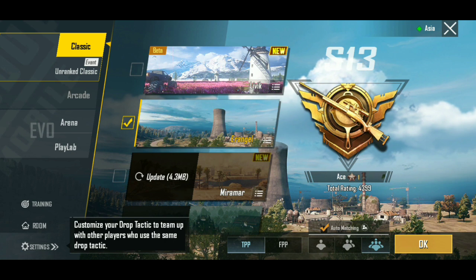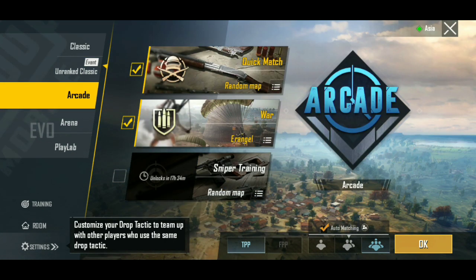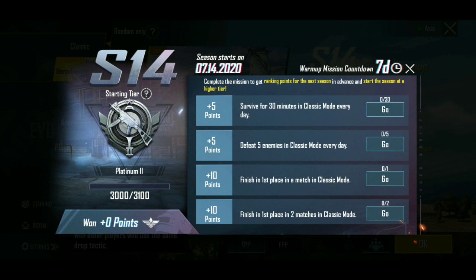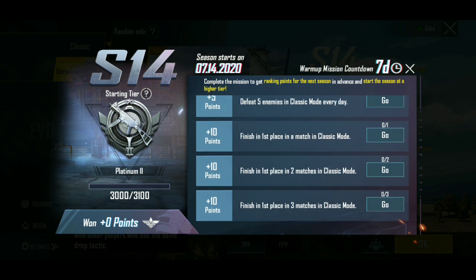Now we have to use that feature to download every map. Now we have to click on this side light. We have to select a few missions — enemy mission, the mission, and its future features as well.